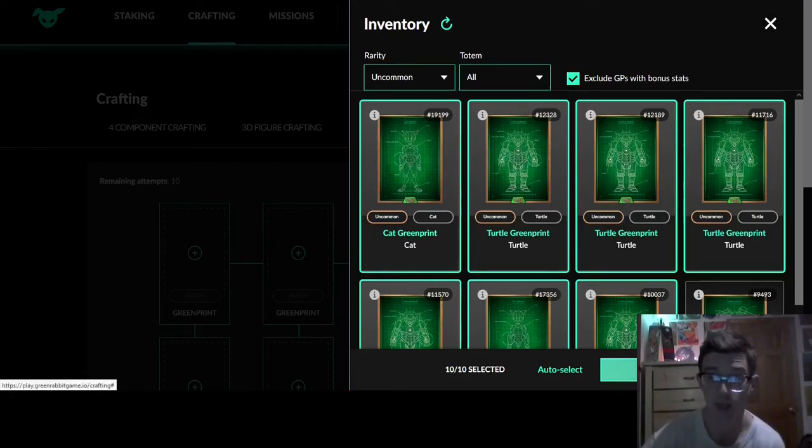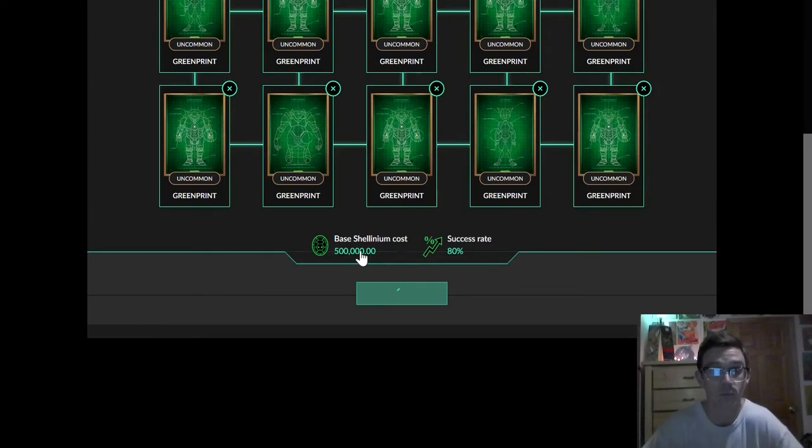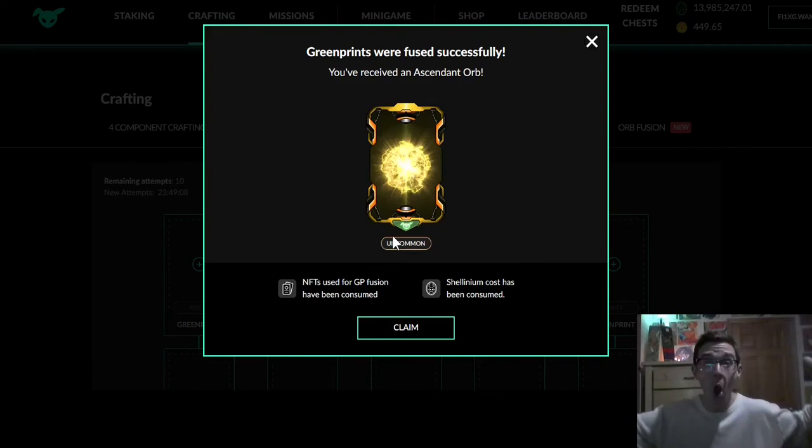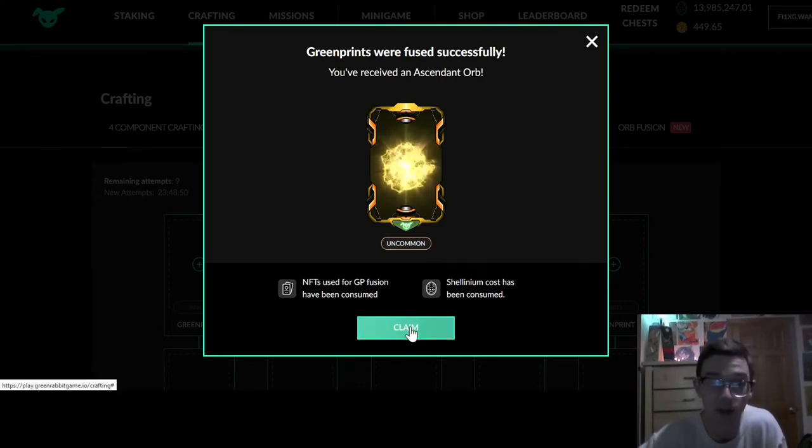We've got an even turtle cat mix here. When I approve this transaction, this is history — this is my first green print fusion. I don't want to touch my mouse, I am terrified. Uncommon ascendant orb — green prints were fused successfully! NFTs used for GP fusion have been consumed, Shulinium cost has been consumed. So I got an uncommon ascendant orb.